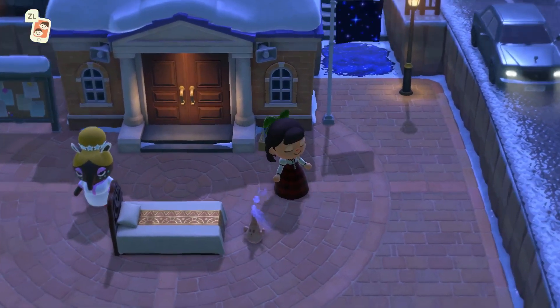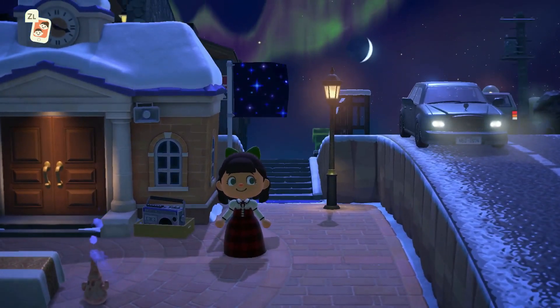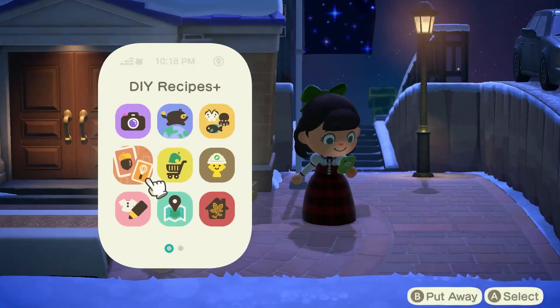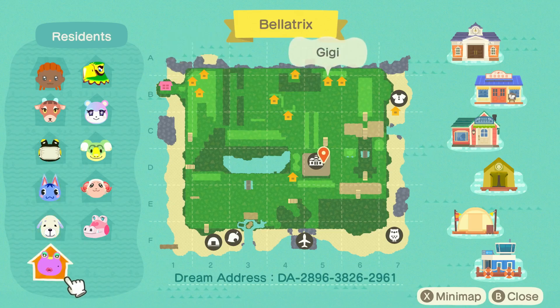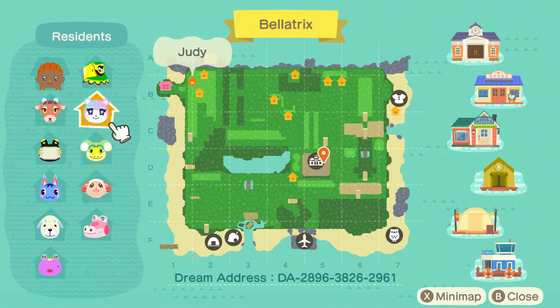Oh my gosh, okay. During the Northern Lights — beautiful. So we have the map with villagers: Star, Pajamina, Rattle, Rosie, Daisy, Gigi, Gale, Dom — what a cutie — Lyman, Judy, and Frank. The dream address is on the screen, so screenshot now if you're interested, but I will also put it in the description box for you.